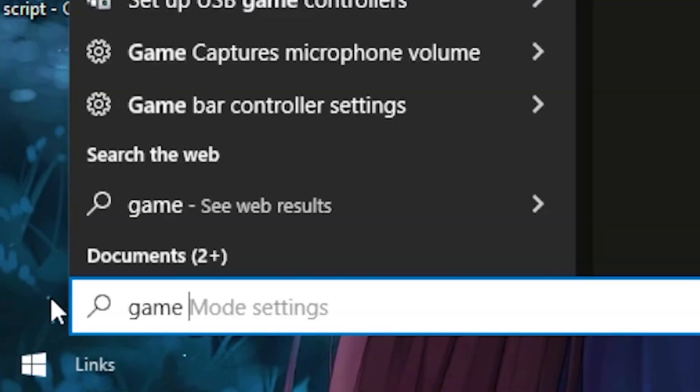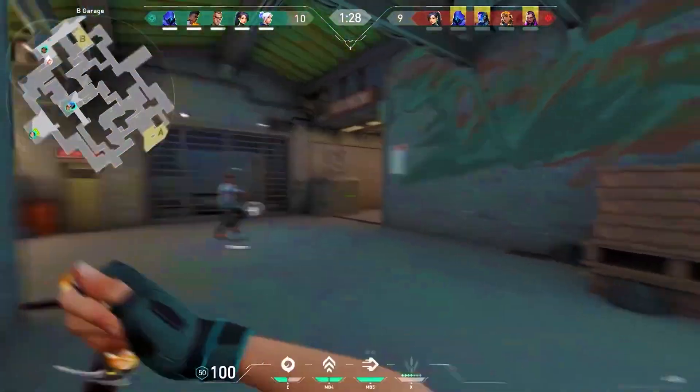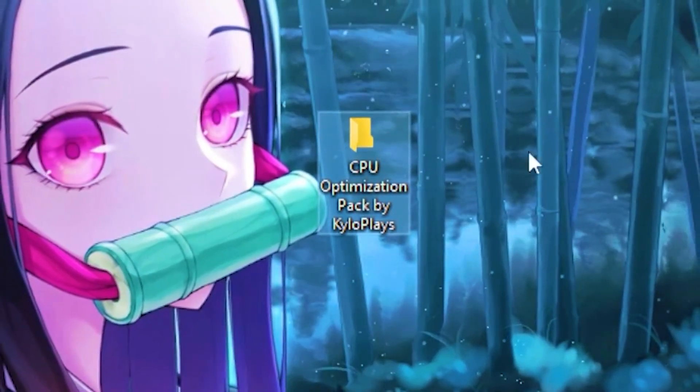Now head back to your Windows search and type out 'Game Mode', then click on Game Mode Settings. Turn on Game Mode and hit back. This basically optimizes your Windows for gaming.